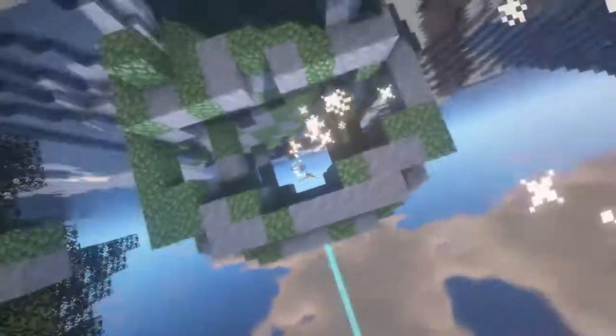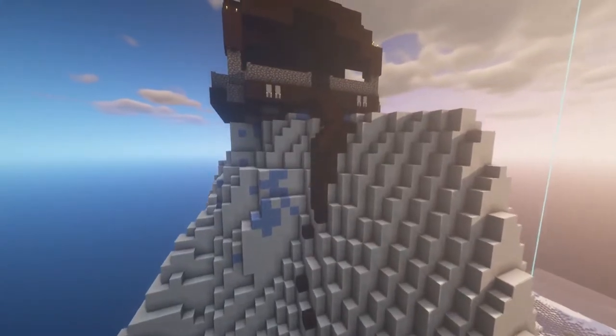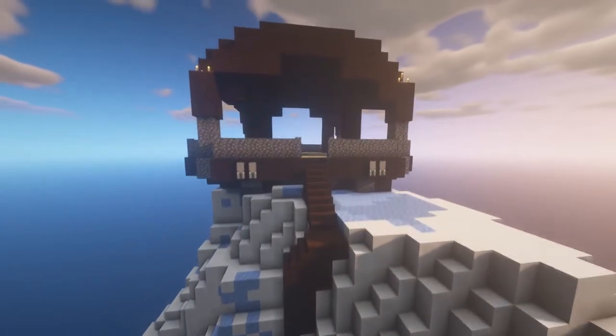In each base, there will be some good rewards, including custom items that I created. Then we have to climb up to the top of this mountain and take out the Super Chillager. And now, enjoy the video.